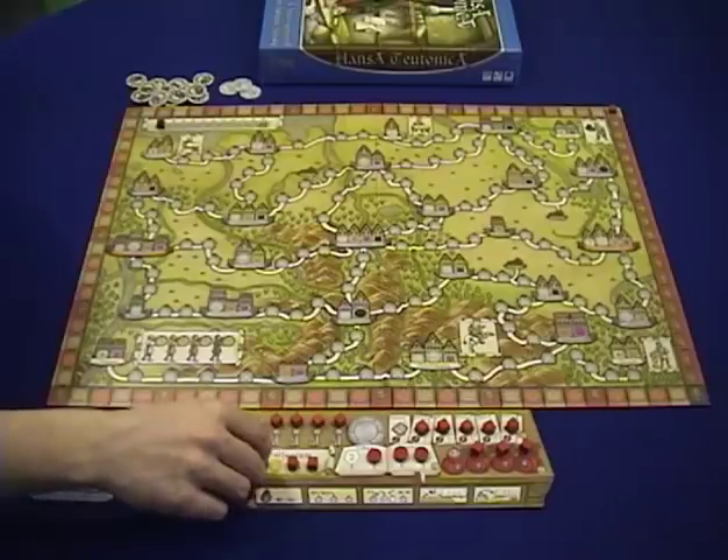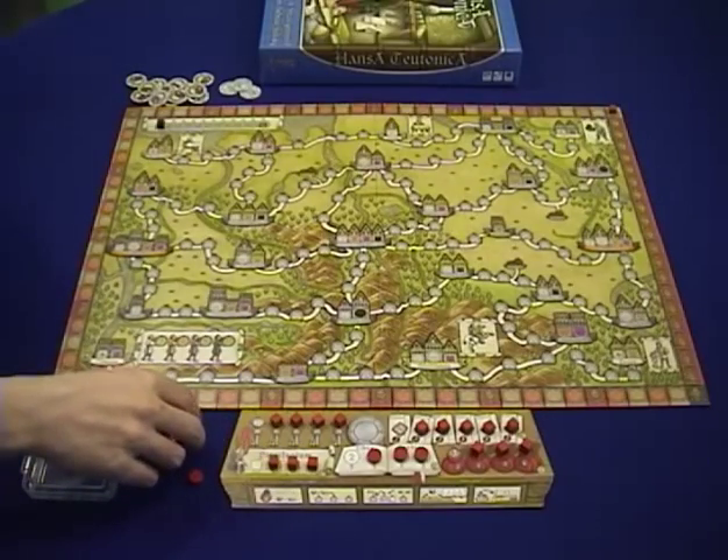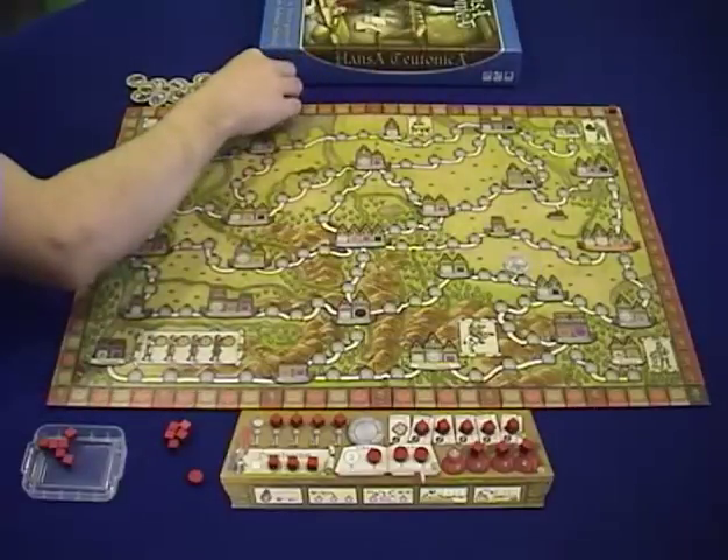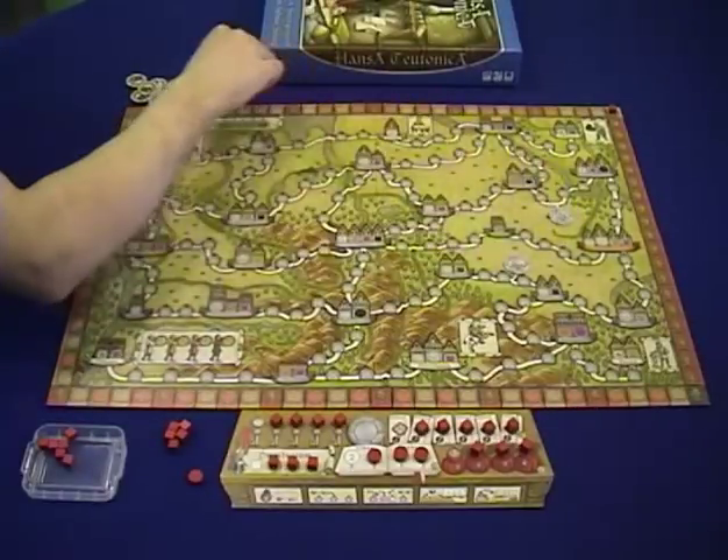Hansa Teutonica was designed by Andreas Stedding. It was released in the year 2009, and it plays with two to five players, though I recommend playing it with three to five players.